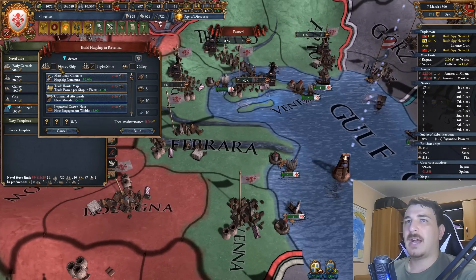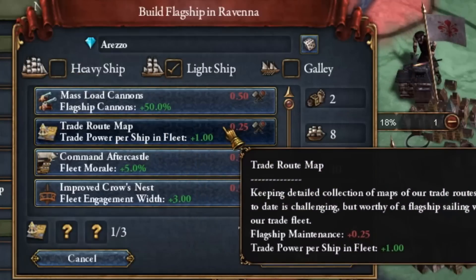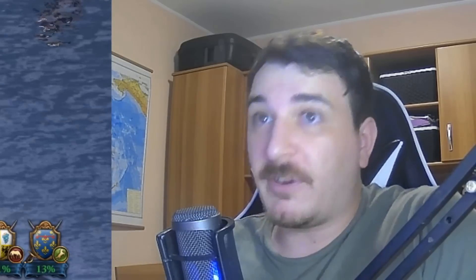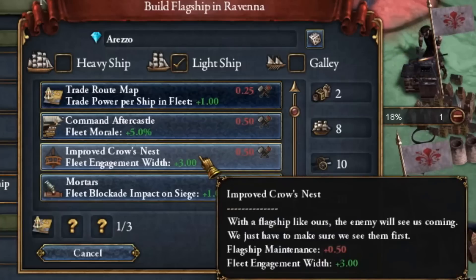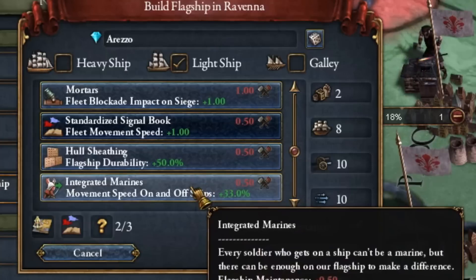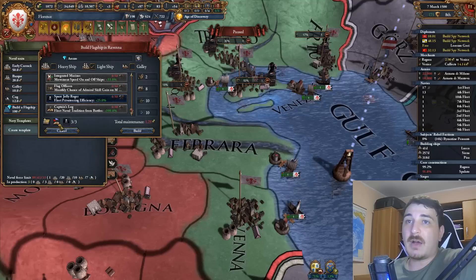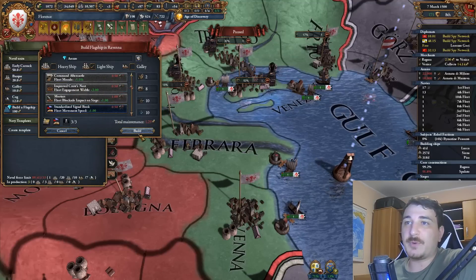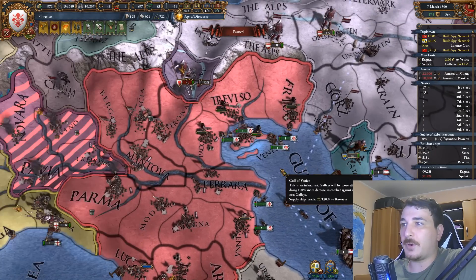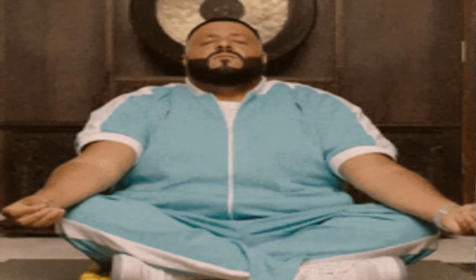Trade power per ship and fleet plus one is massive. If I have 50 ships, I get an extra 50 trade power from those 50 ships wherever I assign this fleet. Fleet engagement width is amazing for combat, fleet movement speed is great, and fleet privateering efficiency is great too. I'm not going for fleet engagement width because I don't want a combat fleet - I'm mainly doing this for strategic economic reasons. The siege of Hum is over - we've taken the capital.